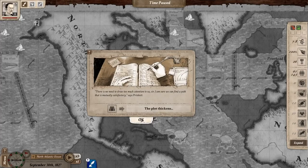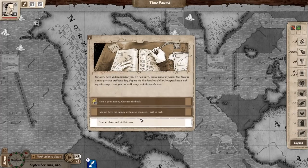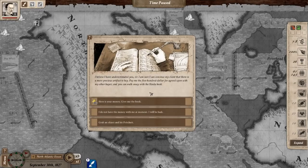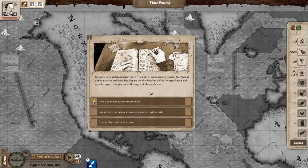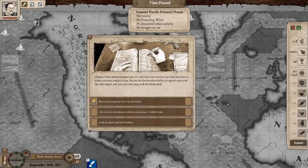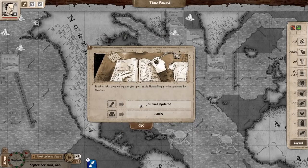'There's no need to draw too much attention to us, sir — I'm sure we can find a path mutually satisfactory.' He replies: 'I believe I have underestimated you, sir. I'm sure I can convince my client there is a more precious artifact to buy. Pay me $500 and you can walk away with the Hadia book.' I'll pay — we've got the money.